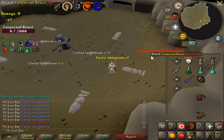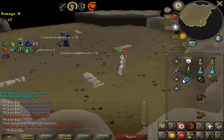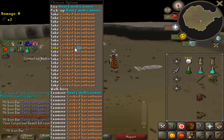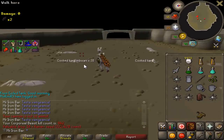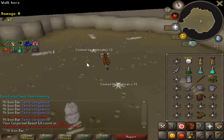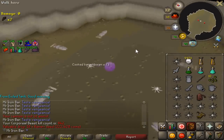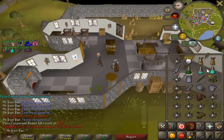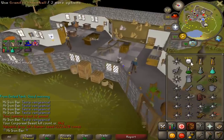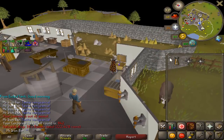Last kill of the day at Corporeal Beast. It's probably the best drop I've gotten all day - 21 kills but not the best drops overall, no onyx bolts or cannonballs. Using a crafting cape makes Corp so much smoother with this method. Really looking forward to doing more kills.